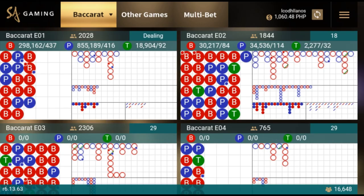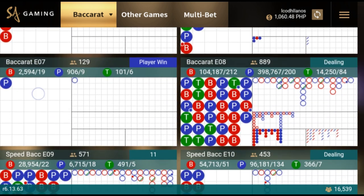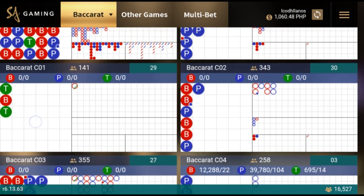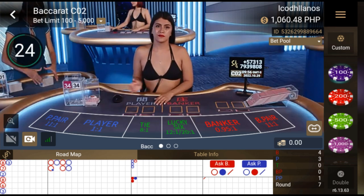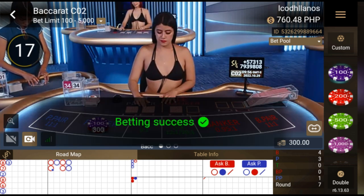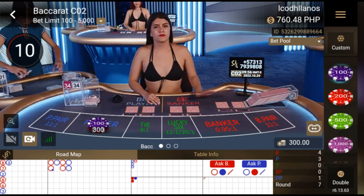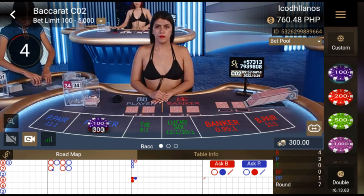We now have a thousand pesos. Let's see if we can find another pattern. As you can observe, I only bet on the last part of the pattern — that is the clue: betting on the last part of the pattern. The last part of this pattern is the player side, so we'll bet on the player side.